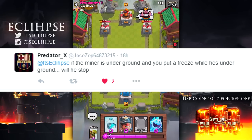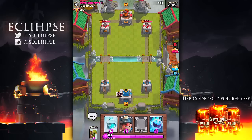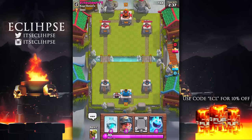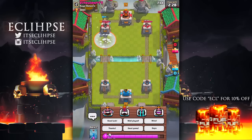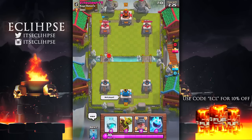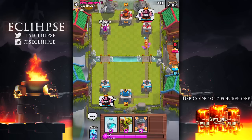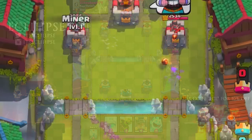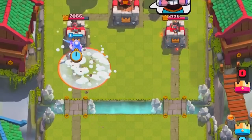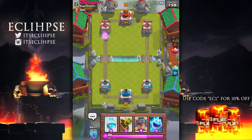The next myth from Predator X: if the miner is underground and you put a freeze while he's underground, will he stop? I'll send my opponent a thumbs up and assume he has his freeze spell ready, then send the miner in. He was a bit late on the first try, so we cycle and try again. I give him a thumbs up, send the miner — wait, did the miner get frozen before he popped up? Looking at the slow-mo instant replay, I'm going to say this myth is confirmed.